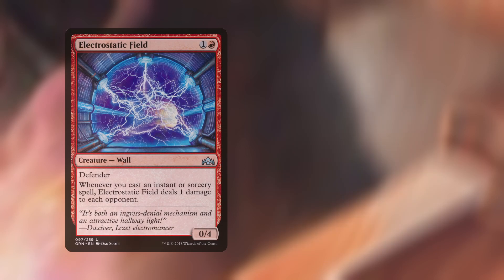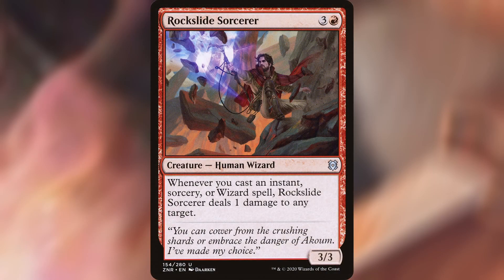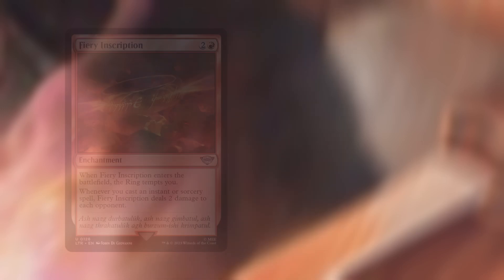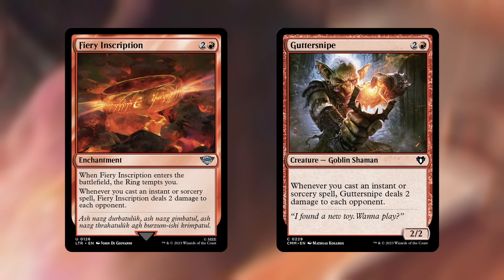Then we have Electrostatic Field and Erebor Flamesmith, creatures that deal 1 damage to each opponent whenever you cast an instant or sorcery. And Rockslide Sorcery deals 1 damage to any target whenever you cast an instant, sorcery, or wizard spell. Then we have Fiery Inscription and Guttersnipe, both dealing 2 damage to each opponent whenever you cast an instant or sorcery. Fiery Inscription also has The Ring Tempts You — the only instance of that keyword in this deck — so just know you'll choose a Ringbearer who effectively gains Skulk. But now let's look at ways to make that damage even more potent.